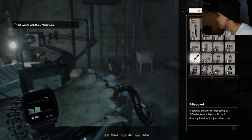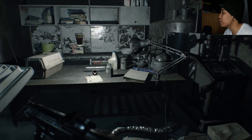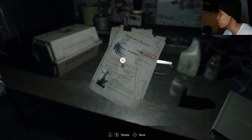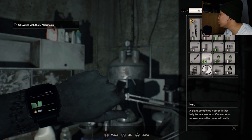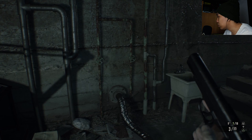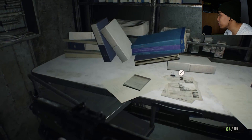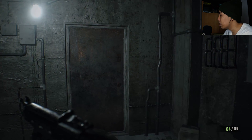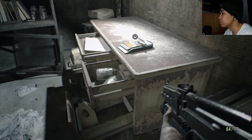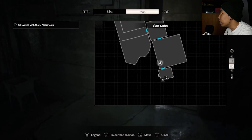A special serum for disposal of an E-series test subject — it could destroy Eveline. Now I have to fight Eveline. You know how strong she is. Research report — confidential. I can't even read it, make it bigger next time! I have an empty space. I have five slots. Let me reload for safety. I need to create more shotgun ammo. Let me save here — flame, thank you. We already have that serum — let's go find Eveline.